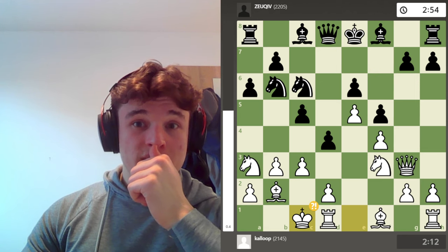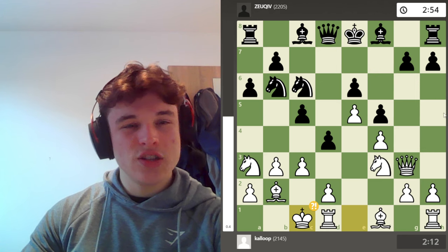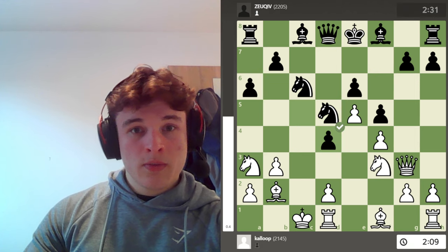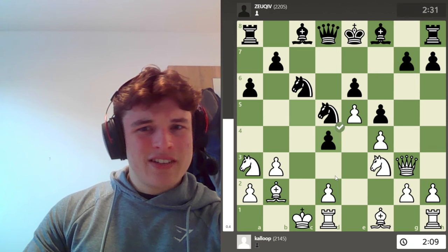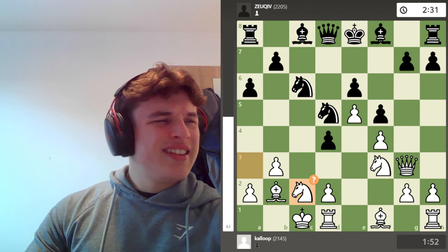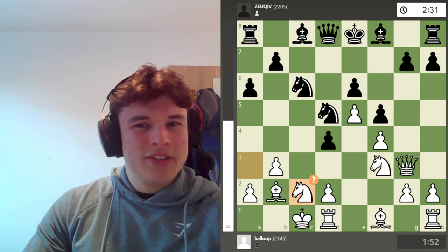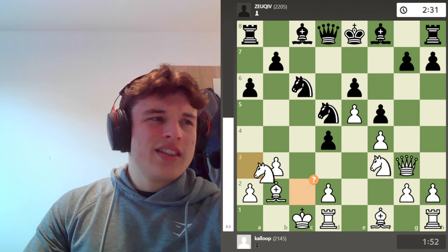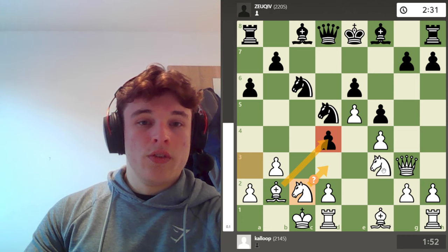I castle queenside, which is typically where you want to castle in this opening, to leave the option of pushing the h-pawn. We have Nd5. I take on d4, my opponent takes back, and I go Nc2 — putting pressure on this pawn. It's literally the computer's second favourite choice, with the first being Kb1. Whatever, Stockfish — Nc2 is what we're playing.